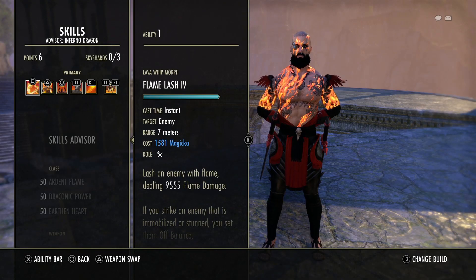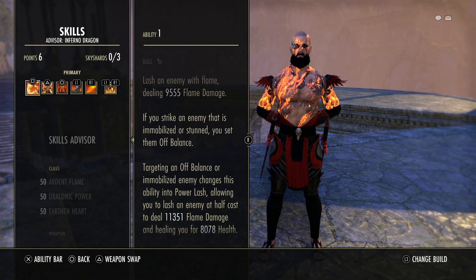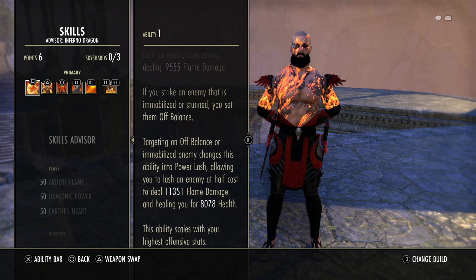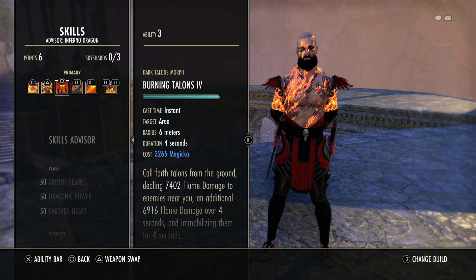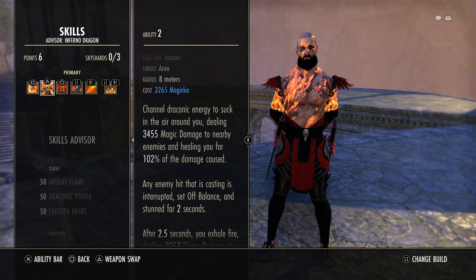For skills, we're using Flame Lash — a typical no-brainer on the DK. It's our main spammable. If we proc the enemy off-balance — which we can do with Talons and Fossilize — we proc Power Lash, which deals more damage, costs half as much, and immediately heals us for 8,078 health. Next is Deep Breath, a skill I really like. This is what makes the whole build come together, utilizing Plague Break with AoE skills like Engulfing Flames and Burning Talons. It ties the build together with our back bar ultimate. You inhale dealing magic damage and healing for the damage caused, then after 2.5 seconds you exhale fire dealing 9.2K flame damage to nearby enemies.